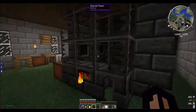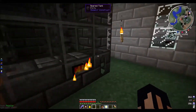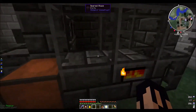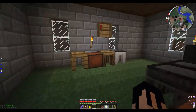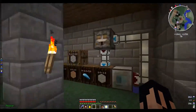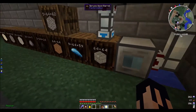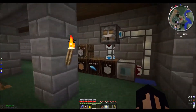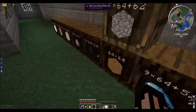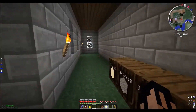I also finished up our Tinkers' Construct room. I haven't put any lava in the tank yet and haven't actually used the smeltery — I just wanted to have it so I could move those blocks somewhere useful. This room is done. I moved our stone brick generator over here; we'll still need it because we're going to be building a lot of different rooms.